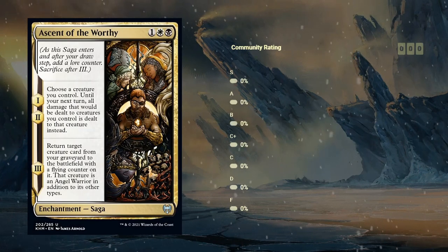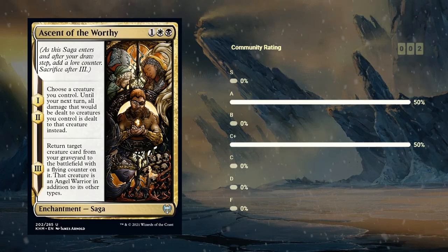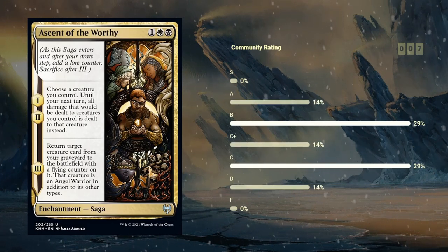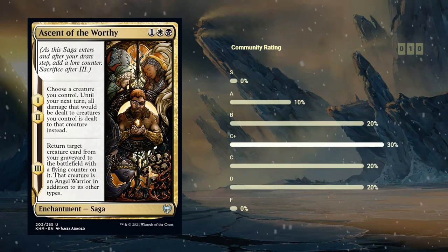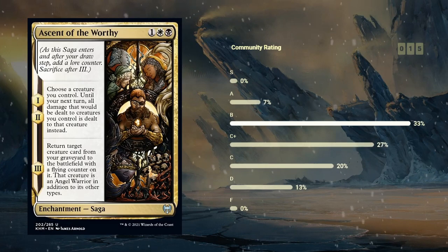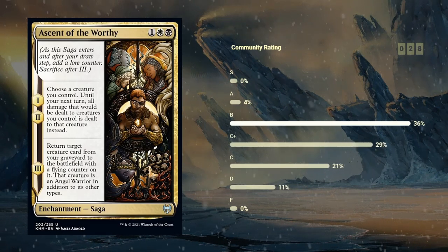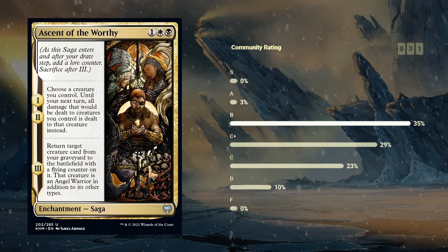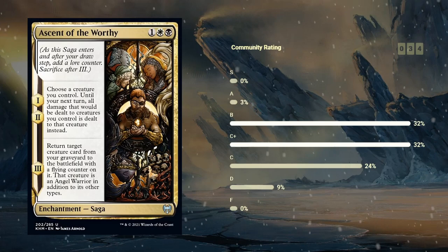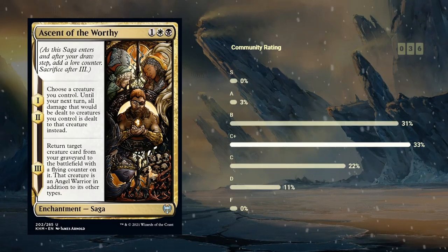Next up we've got another Saga — Ascent of the Worthy, a black-white uncommon Saga. This is one of the more interesting cards in the set in terms of how to evaluate it. On the first two chapters — which are identical — we choose a creature we control and until our next turn all damage that would be dealt to creatures we control is dealt to that creature instead. It's a pretty interesting effect, although it's not always easy to set up properly. If you are some sort of go-wide deck you can maybe attack with all your creatures and use a small 1/1 token as sacrifice fodder — this could work out, making it difficult for the opponent to attack you back. But there are also scenarios where you just don't have a ton of creatures in play and it basically does nothing.